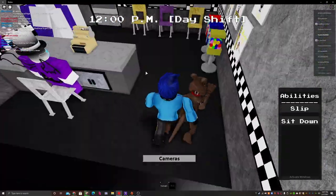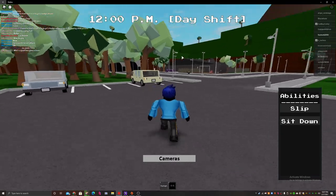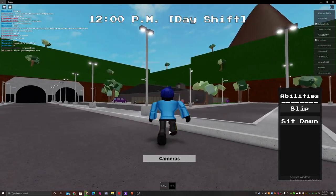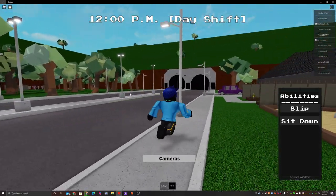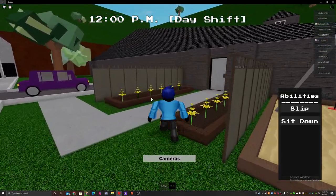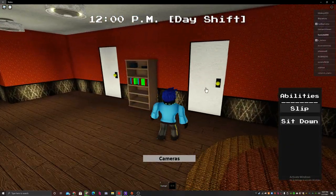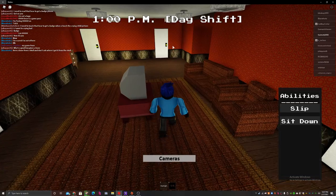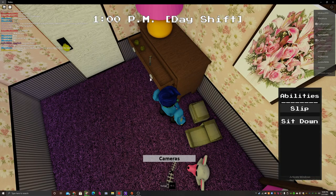The next one is going to be getting Elizabeth's Delivery, or you could call it Fixed Plush Trap. So we already got one badge which was Tortured Puppet, and for Fixed Plush Trap you will need to go into this room — not that one, not that one — you have to go into this room, it's always open, and then you're going to want to click the wrench.